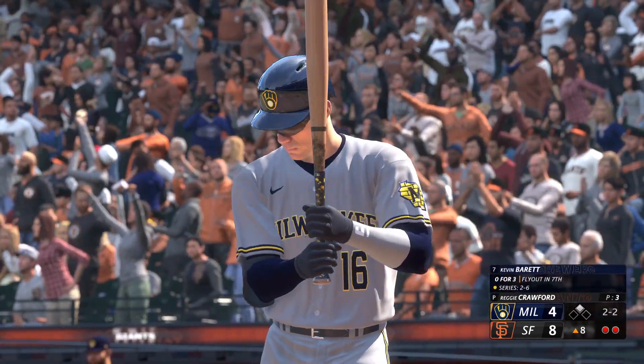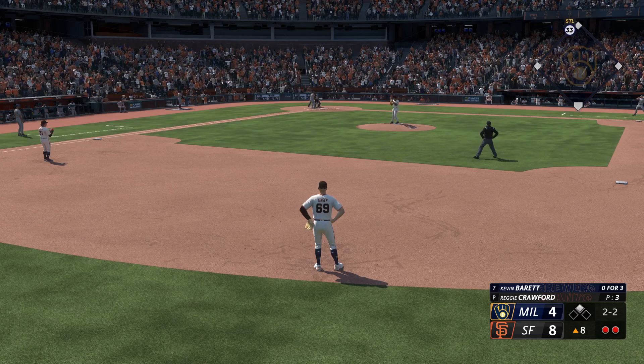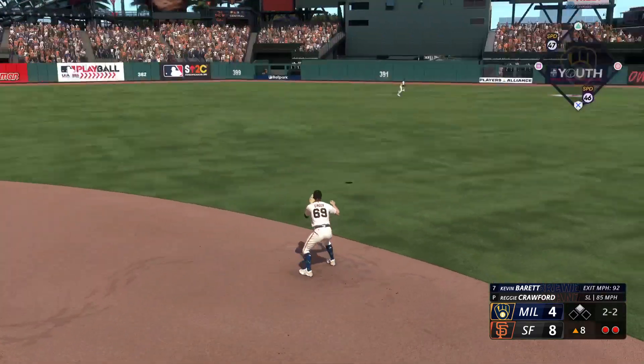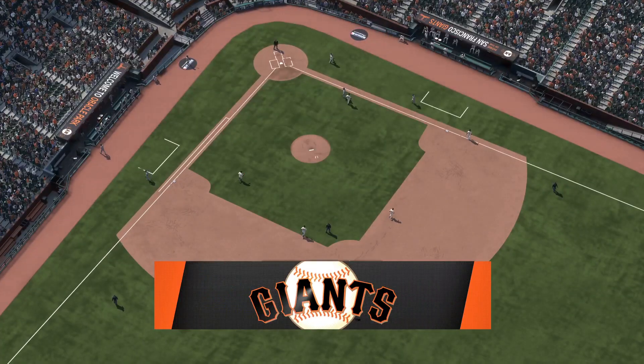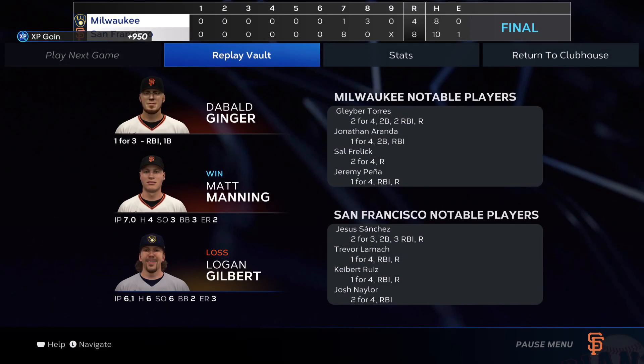Top of the eighth, it's an 8-4 ballgame now. Two outs, runner on second. Kevin Barrett at the plate for the Brewers trailing by four. Left-handed Reggie Crawford is on the mound in relief for the Giants. He throws a 2-2 pitch ripped into right center field — deep part of the yard — but the center fielder runs it down in the alley. We're moving to the bottom half leading 8-4, and the Giants do take the win in game number three to avoid getting swept — final score 8-4. The hit streak is alive and well after a 1-for-3 day. That's all for the series and this episode. Thanks for being here — don't forget to like, comment, and subscribe, and we'll see you in the next one.